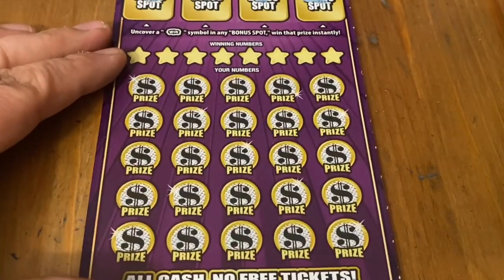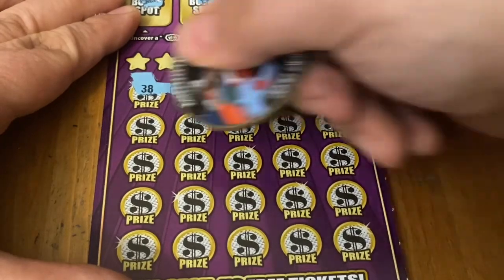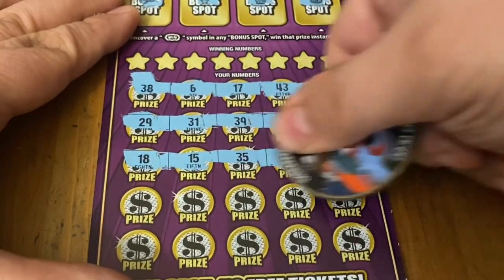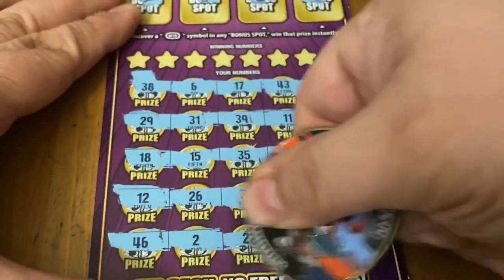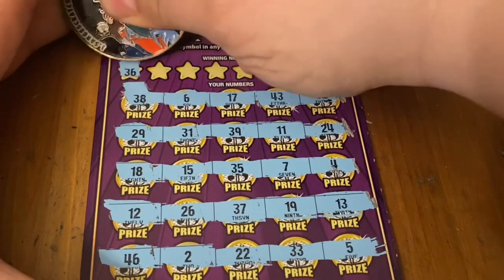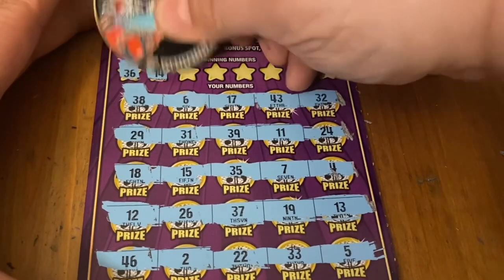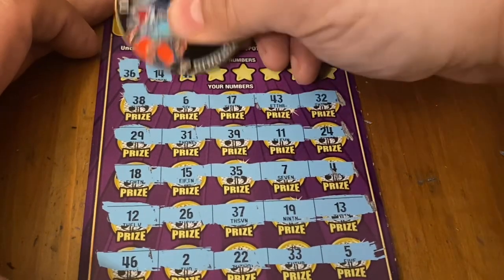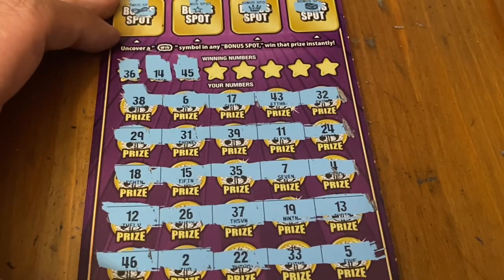No win symbol there. We'll try for a $100 or $200 symbol. If we don't see those, we've got to look for a number match, which is really hard to do on this game. It seems like if you win on these, you usually get a symbol. I'm going to need to match — let's see. $36, no. $14, no luck with $14. About $45 — don't see one.